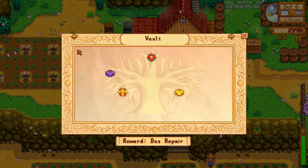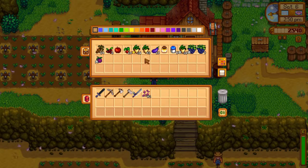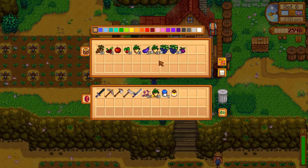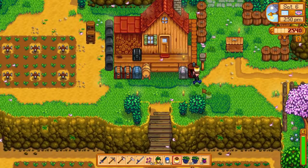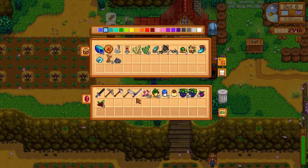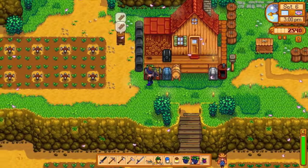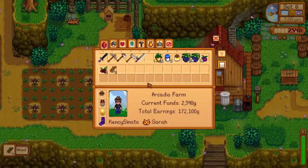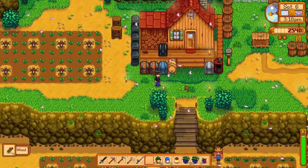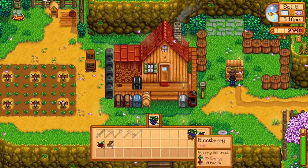Let me check the community center vault — we need quite a bit of money. I'm going to take all of those and sell them. I'll sell the gold ones too because they won't do much for us right now. Let's take some of this broken glass and call it a day and see what we get from all those.